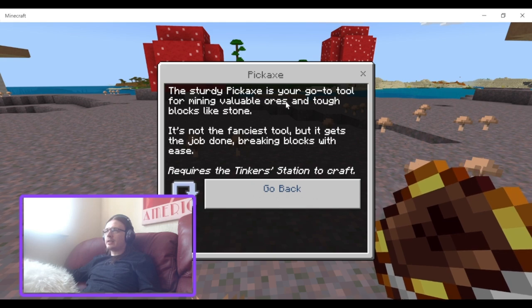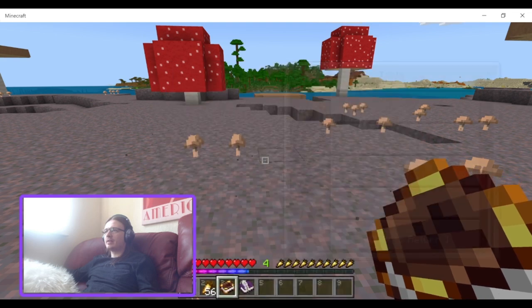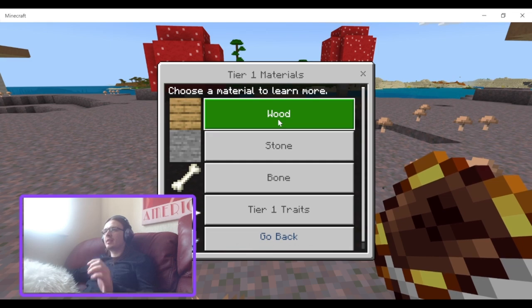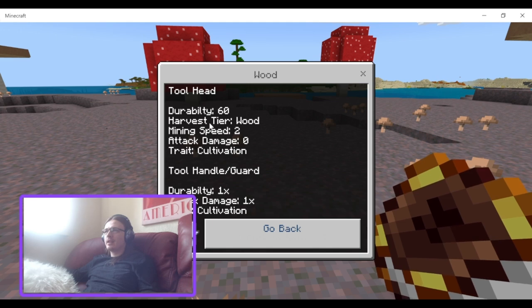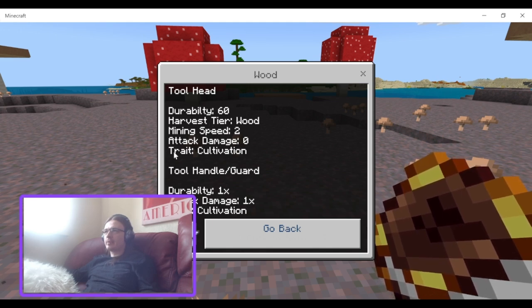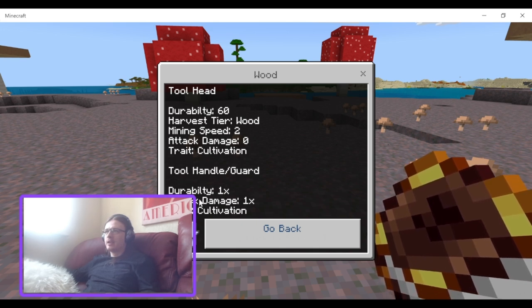The sturdy pickaxe is — so it is a replacement for Materials and You. Materials, tier one — you've got wood, with durability, harvest tier, mine speed, attack damage, and trait. Then tool, hand, and guard — durability, attack damage, and trait.